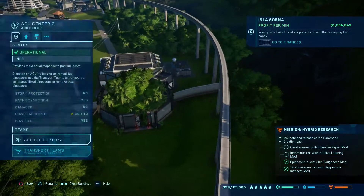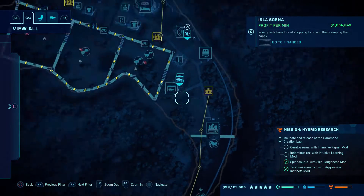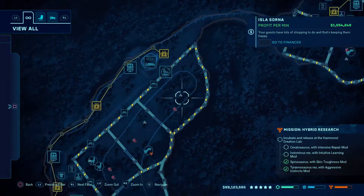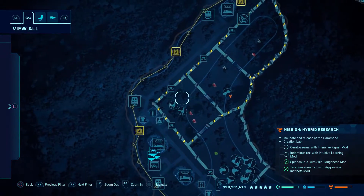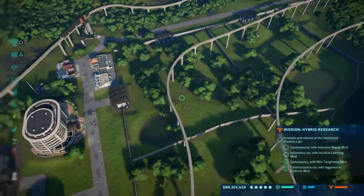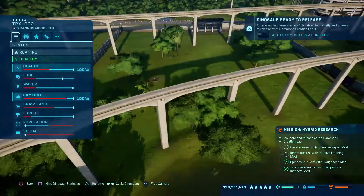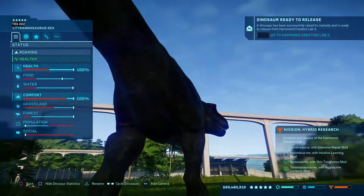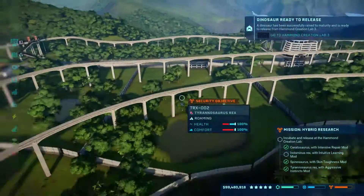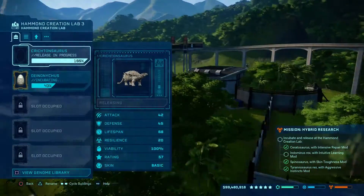Let's grab a helicopter and grab him. Like I said, we'll put him in with the raptors here. We got two water sources and one big one. How's our T-rex doing? He's doing fine. Dinosaurs are ready - get him out.